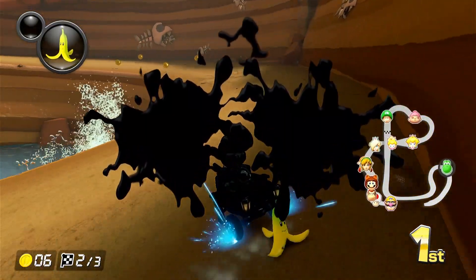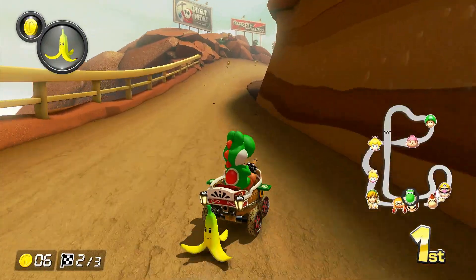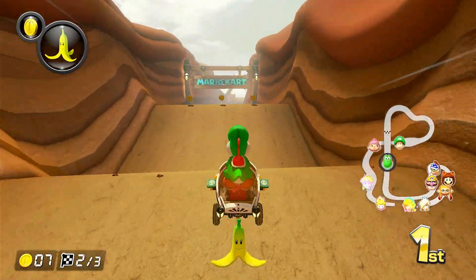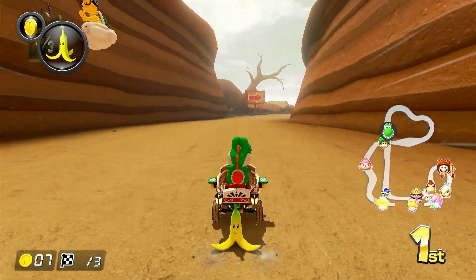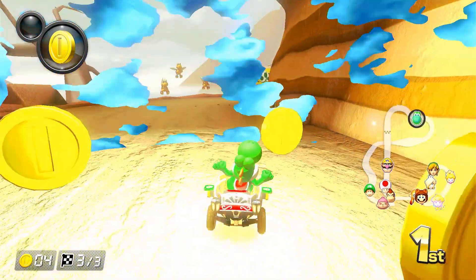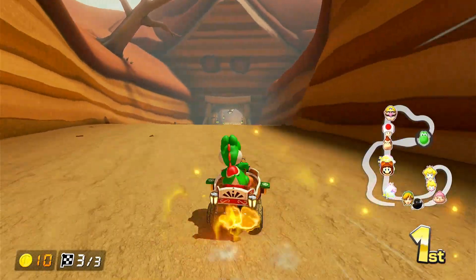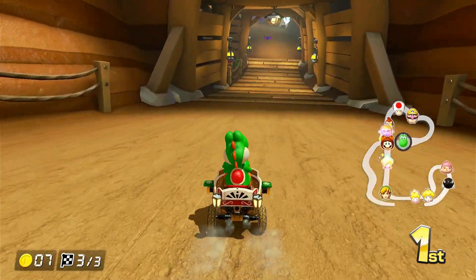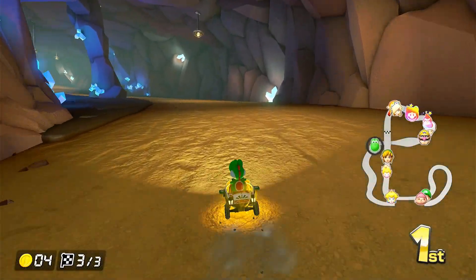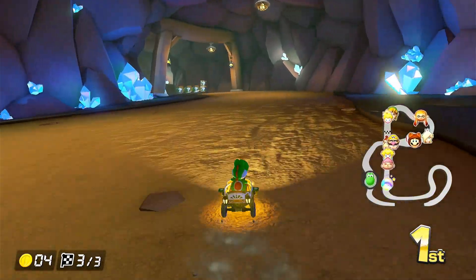We got ink splattered on our screen again — not amazing. I'm going to try and dodge these boulders falling down, it's quite dangerous. We got a coin again — really? Come on, Yoshi, let's go! Oh no, Wario's catching up. And we got hit by the lightning — I keep making mistakes.